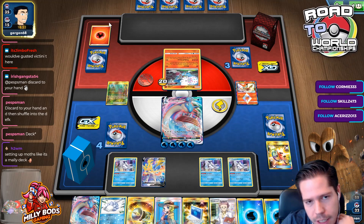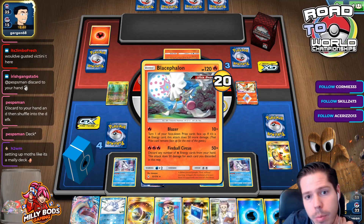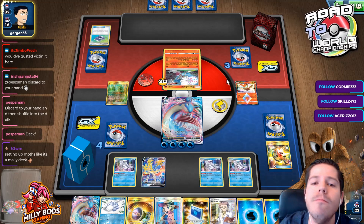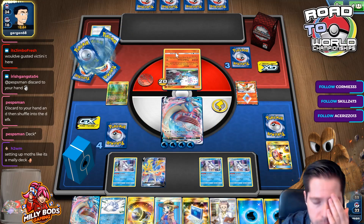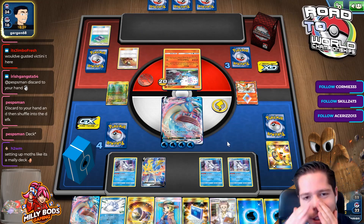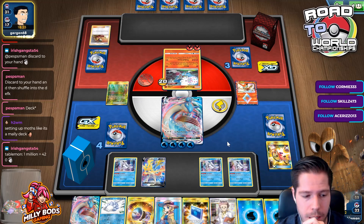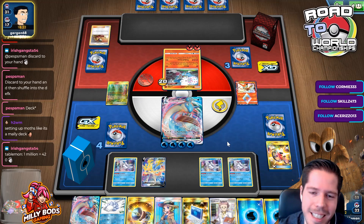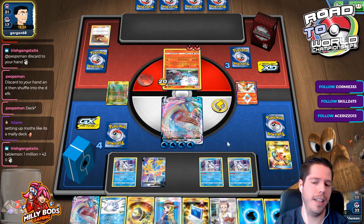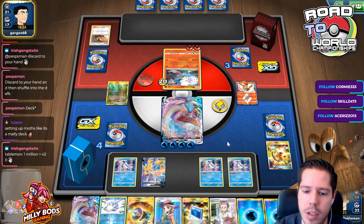How could I have ghosted the Victini? I couldn't have — I could have used Volcanion's ability and then he brings up the unpowered Blacephalon and I have Victini and a powered Blacephalon to deal with. He just discarded a Pokégear — does that mean he's already holding the Welder? I checked the math and I'm pretty sure that's correct.